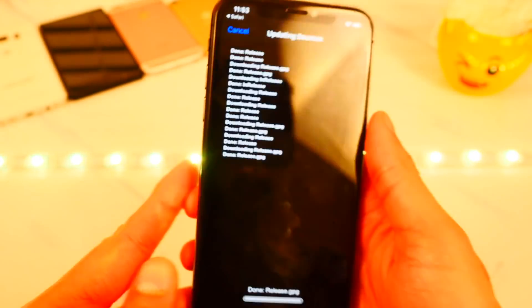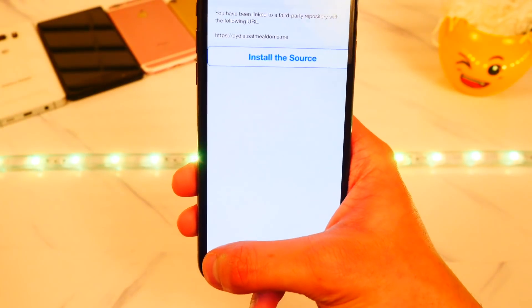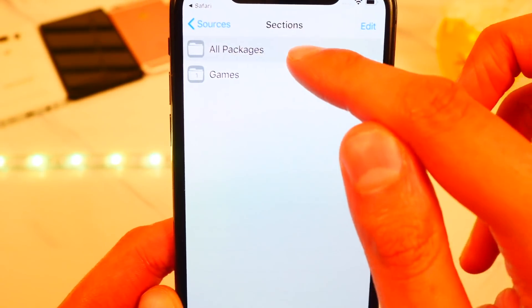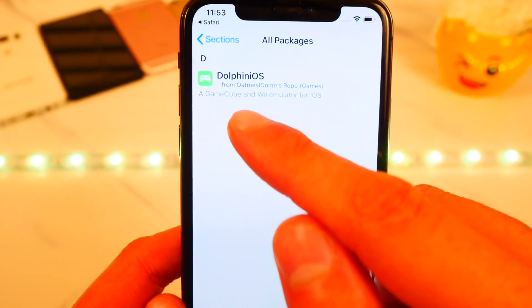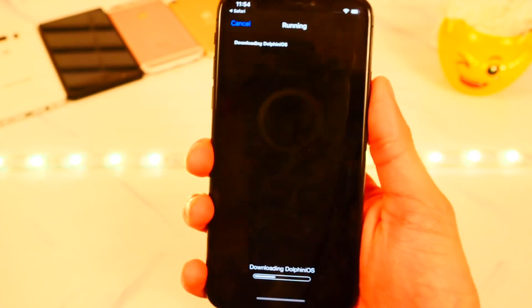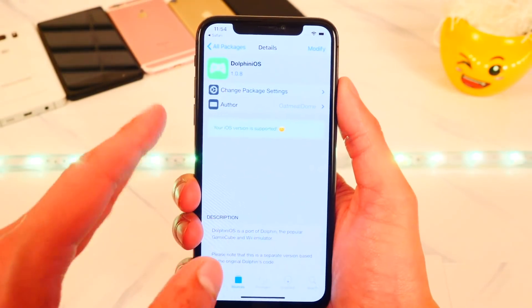Tap on 'Install Source' and just like that we are adding the source. Once done, hit 'Return to Cydia'. Go to Sources and tap on the repo we just added, then tap 'All Packages'. There is Dolphin iOS — this one is for both GameCube and Wii all-in-one. Tap on it, hit 'Modify', hit 'Install', and hit 'Confirm'. It's 63 megabytes so it'll be fairly quick. Hit 'Return to Cydia' once done.